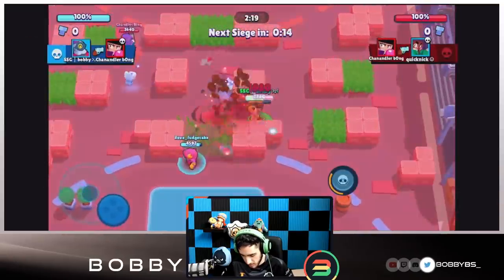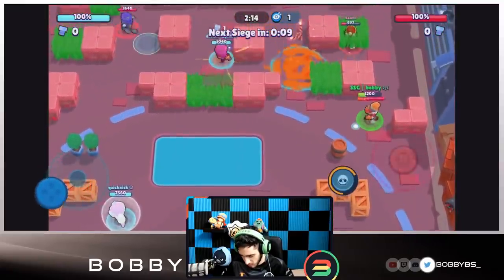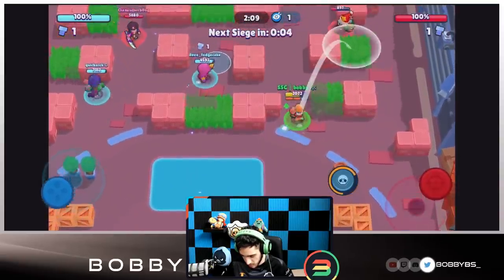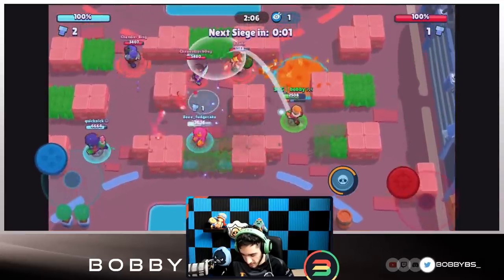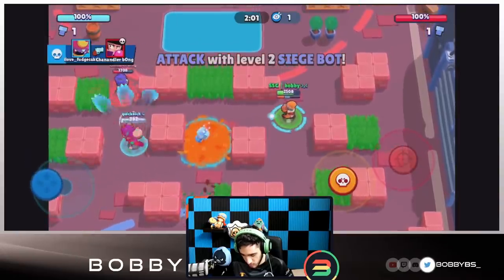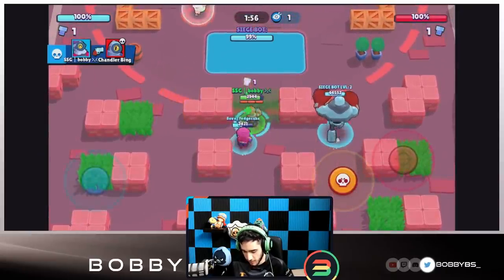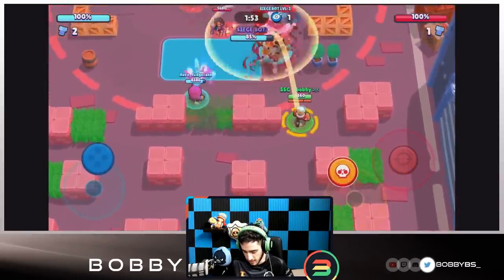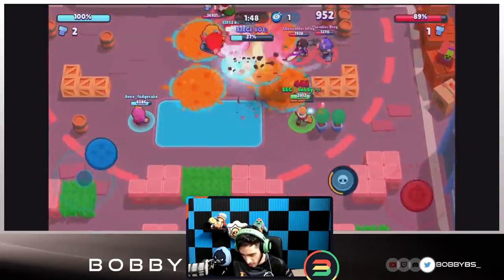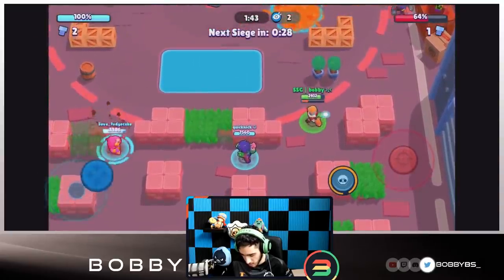It's gonna be pretty hard — I'm gonna move forward. That was close but it looks like we do have this bot. Fudge did clutch it up which is good. Rico going for the super, we're gonna play it safe and stay away from it. I'm gonna stay on the opposing side — the Dino is definitely gonna do a lot of damage and we should be able to get a fair amount of damage off.